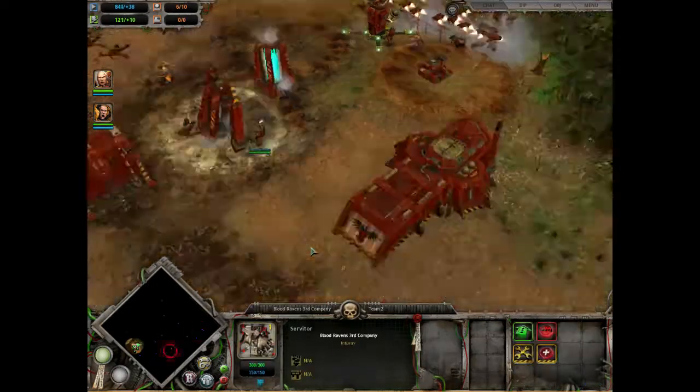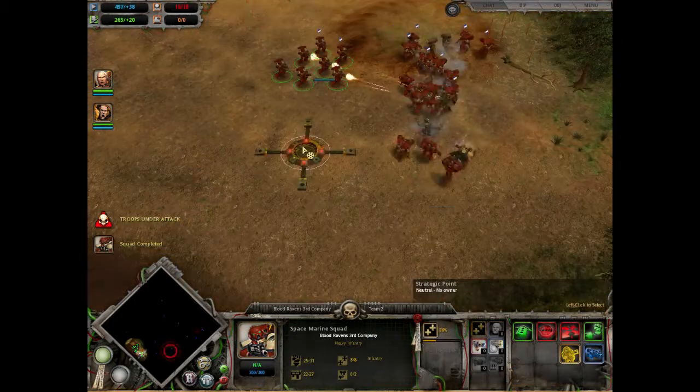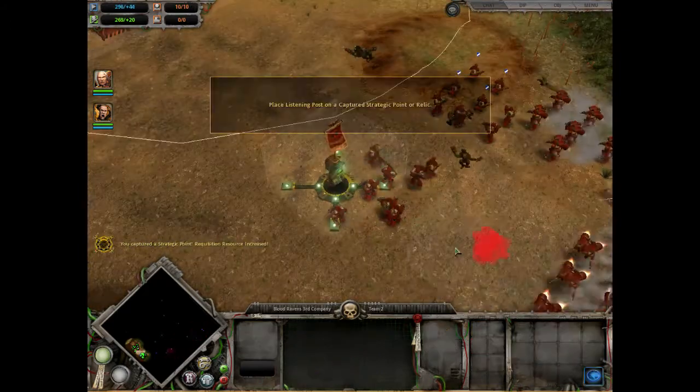Build a second Generator and queue two Space Marines. When the Marines finish, reinforce and push Southeast, claiming the Strategic Point here and building a Listening Post.